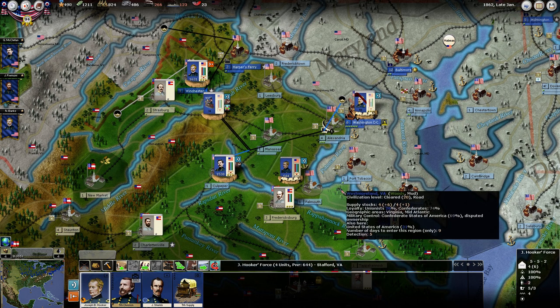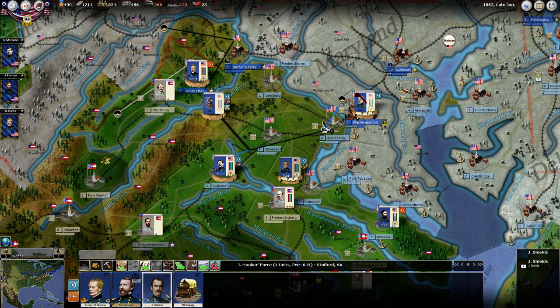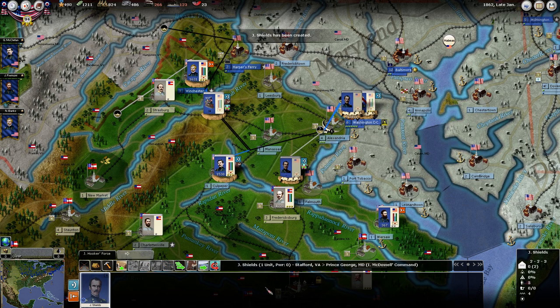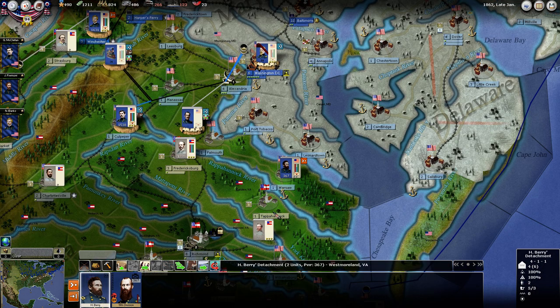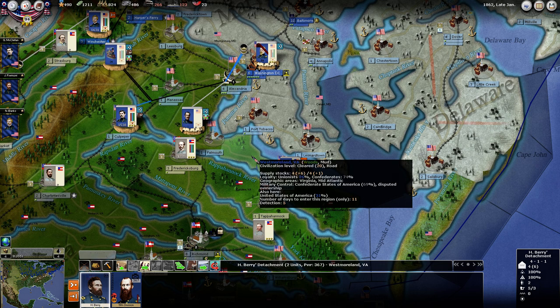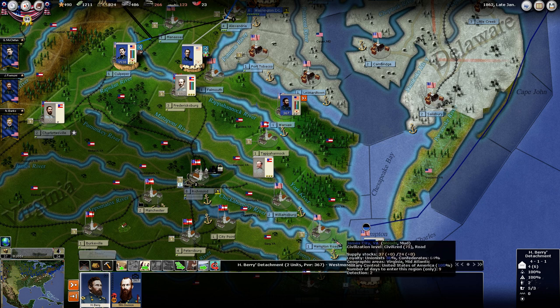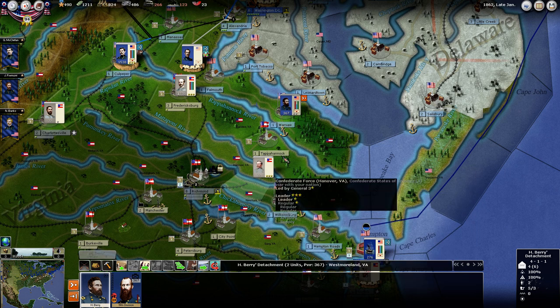I think I'm just going to leave Hooker here for now. Maybe take Shields back to Washington — he's not needed here. Barry is going to build up the military control here, and then I believe this division may be what we're going to end up putting back down here on the peninsula.